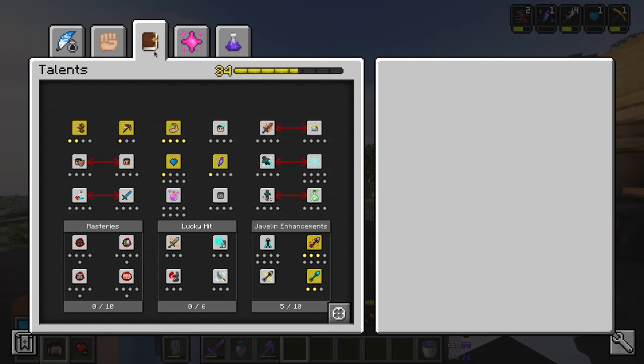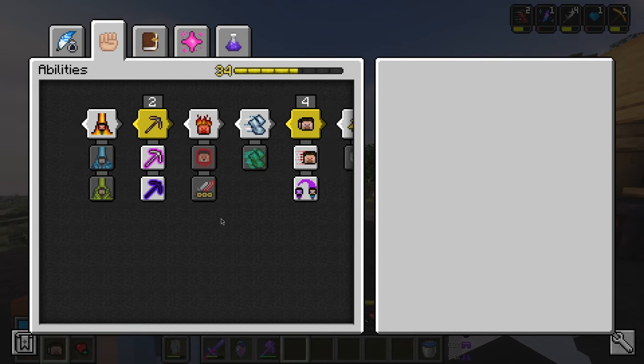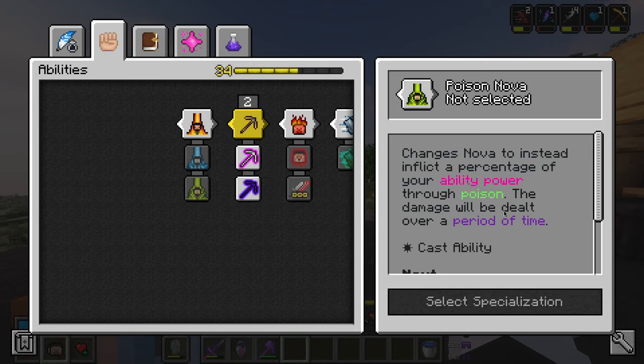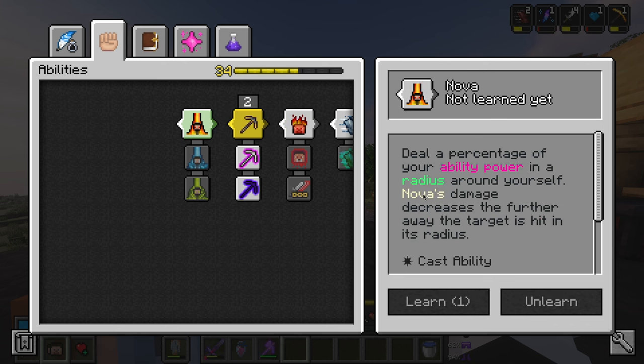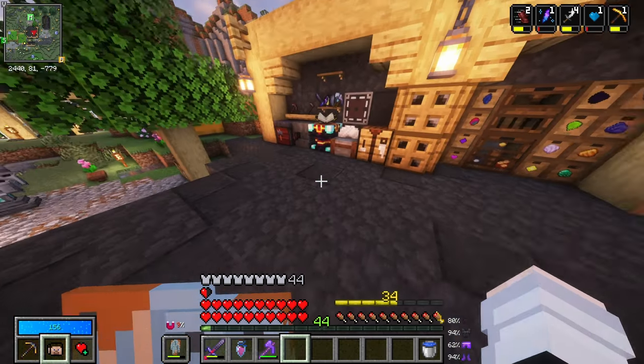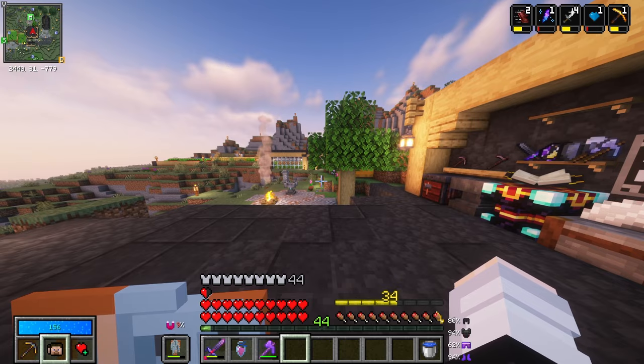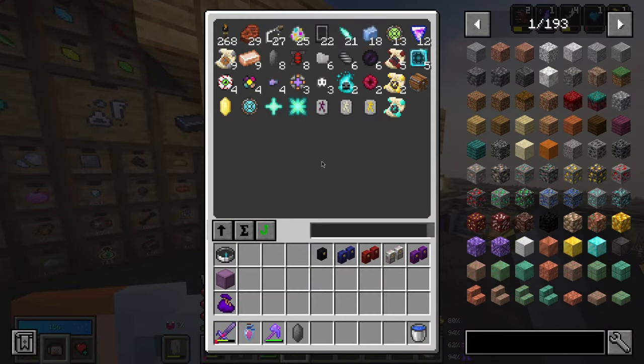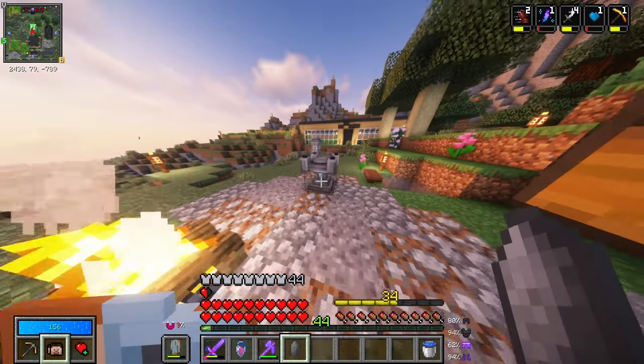I was also told to spend my skill points on Nova — I'm pretty sure this one right here. Changing it to Poison Nova changes Nova to instead inflict a percentage of your ability power through poison, and the damage will be dealt over a period of time. This seems pretty cool and I do want to take this. So why don't we get ourselves into a vault extremely quickly, get up to level 35, get that extra skill point, and take it from there.